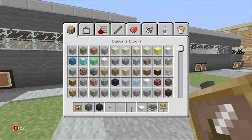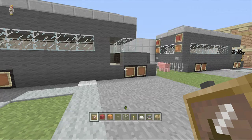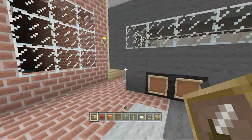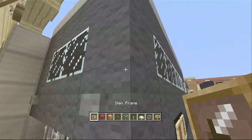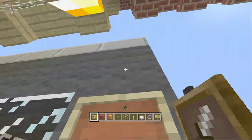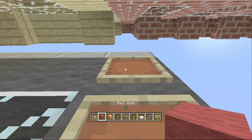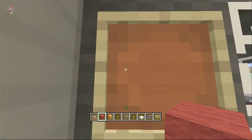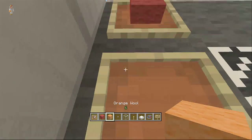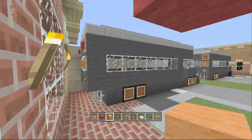Then it's just the back of the bus — you just need red and orange wool. It's one by two on each side, with red blocks of wool in the top ones and then orange below. And that's the back of the bus sorted.